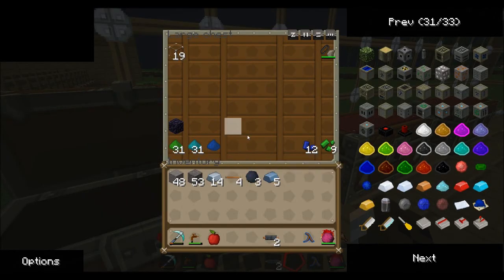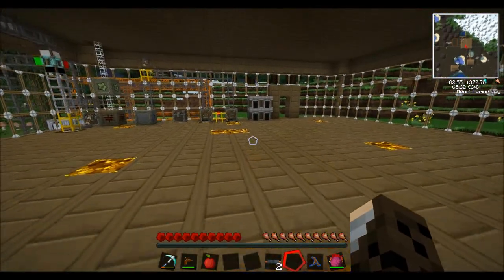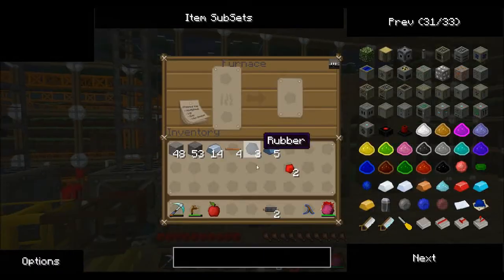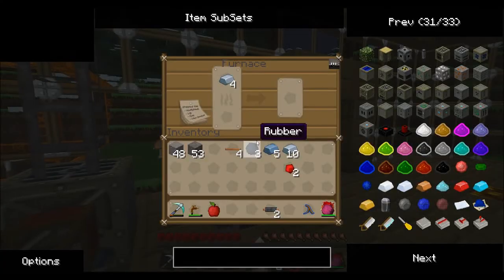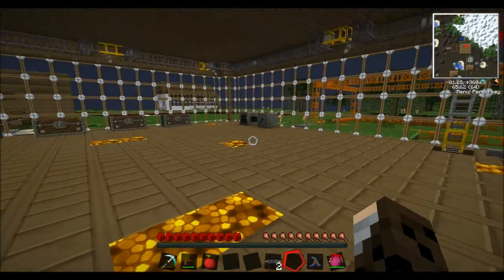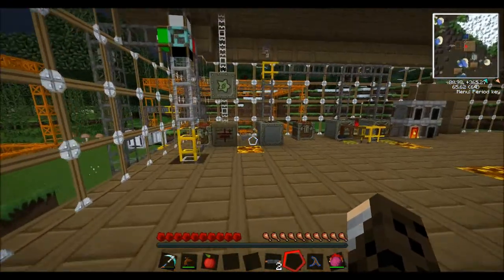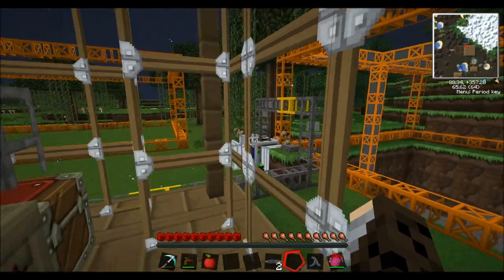We're going to have five refined iron there, so we need four more refined iron. Oh god, there's no coal in there. This wind's becoming annoying now. Let's see how much I've got — quite a lot, and it's still going up and I'm using things at the same time. Although I've only got one electric engine powered on my quarry.